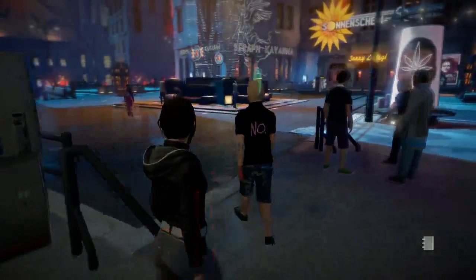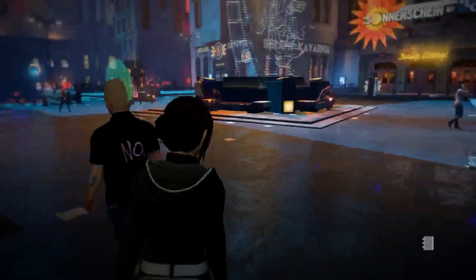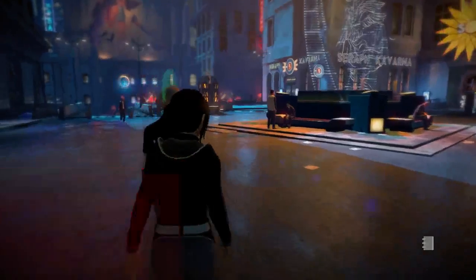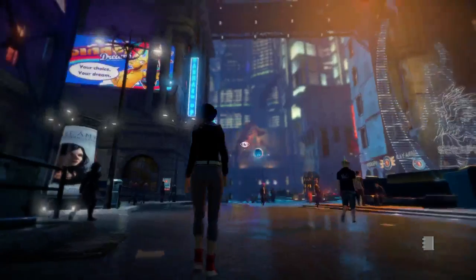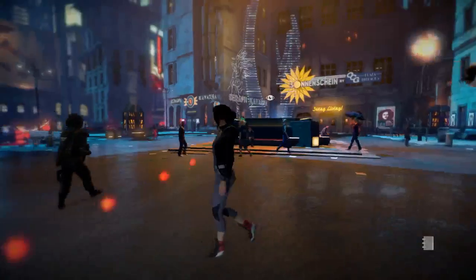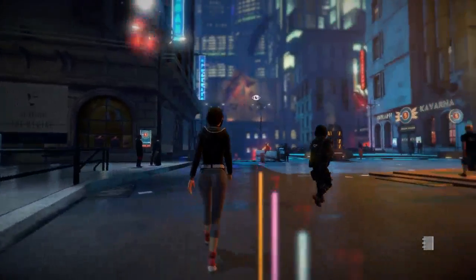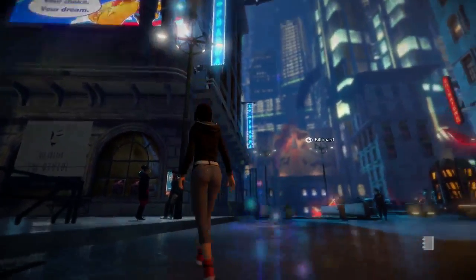There are at least two different transparent renderers — his mohawk is transparent, and that's a different kind of transparency than some of the other stuff. I would say there are probably maybe eight different shaders in this scene alone, and dozens of materials. I don't know how good their atlasing is, but even if it's good, they still have a lot of materials in this scene.